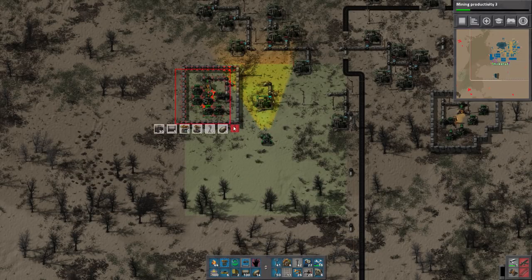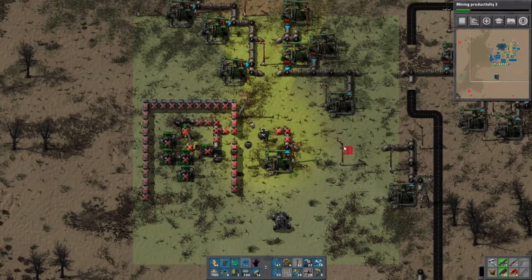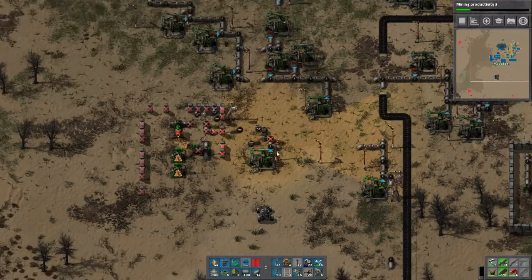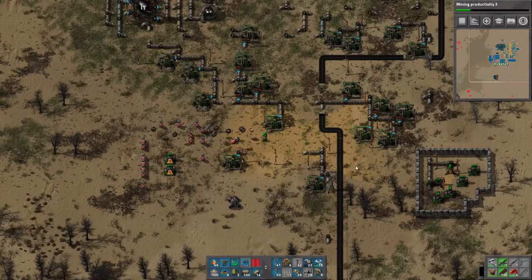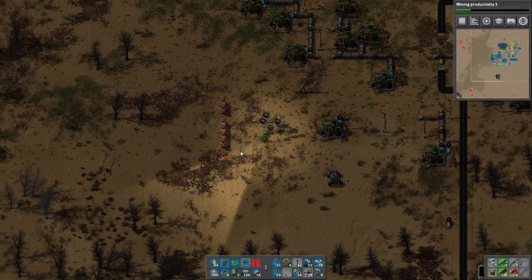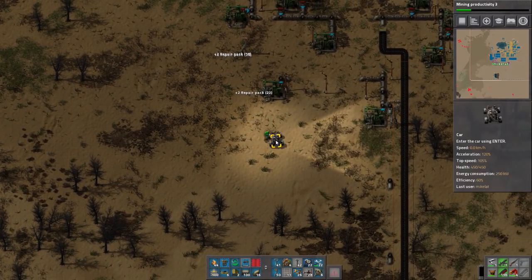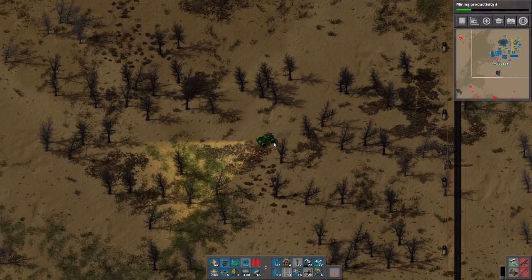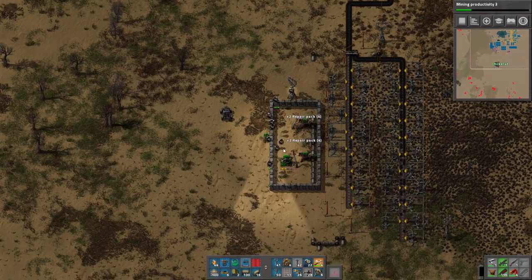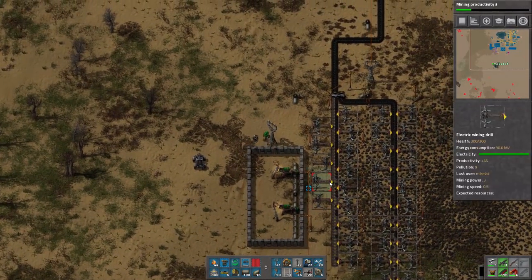We're going to spend a little time doing some things you've seen before and I can explain what I've done in the meantime. The oil comes in down here, and I should go down there to remove all the useless turrets. We now have a very large area to work with — we're basically done setting up and can actually play the game now.